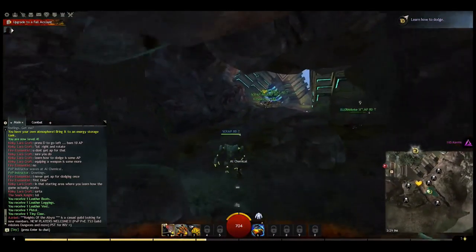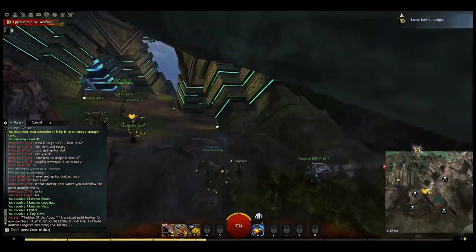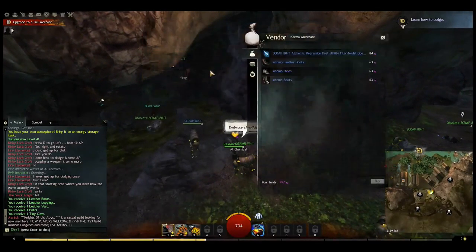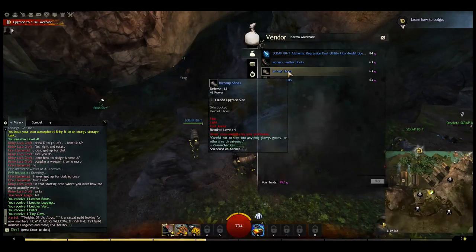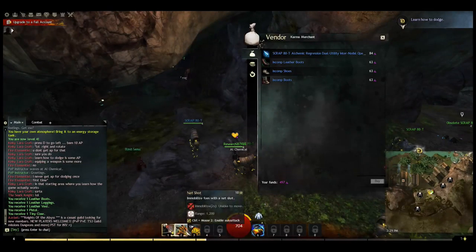The more achievement points you get — which you get by performing achievements in your hero panel — the higher the benefits to your account. You start getting rewards like increased magic find and increased gold, so your character just kind of gets luckier.